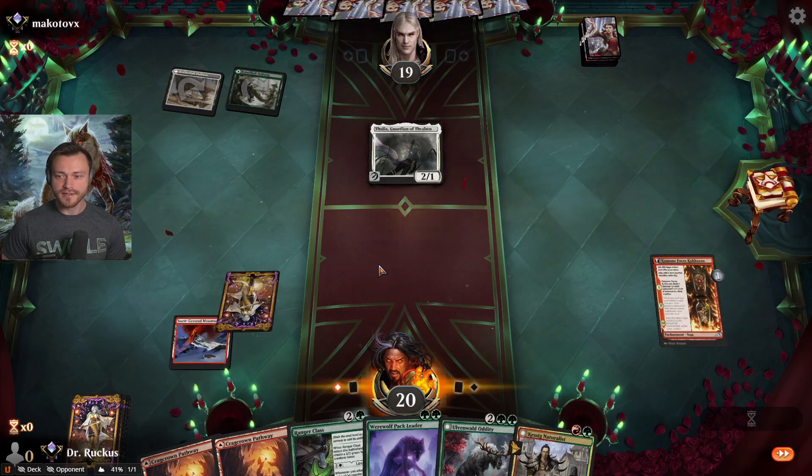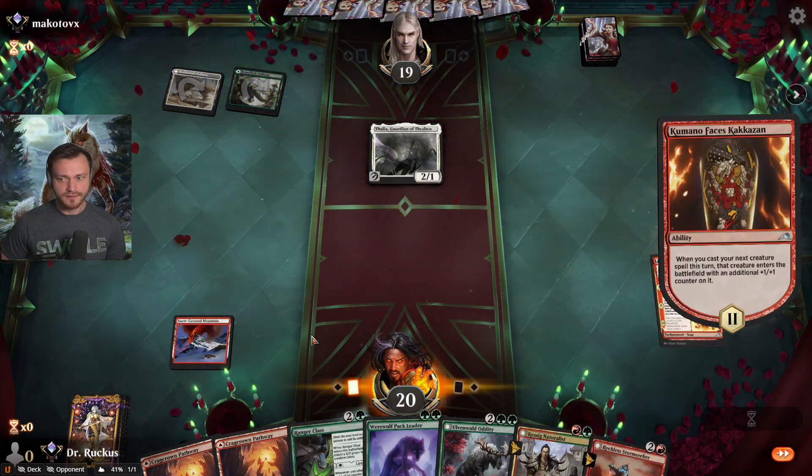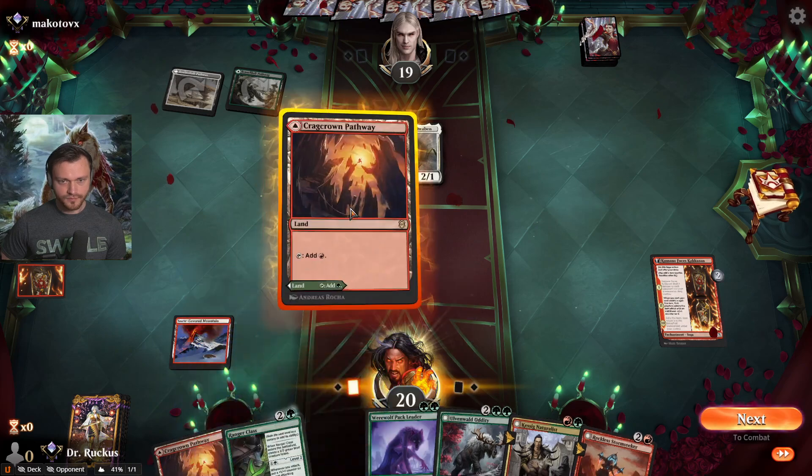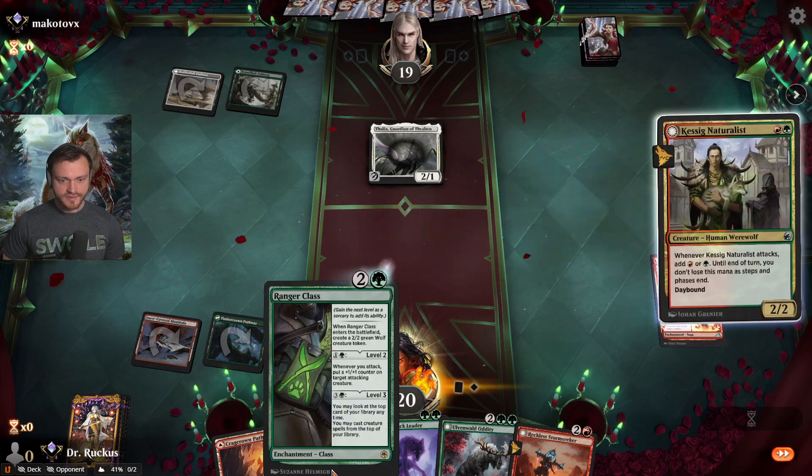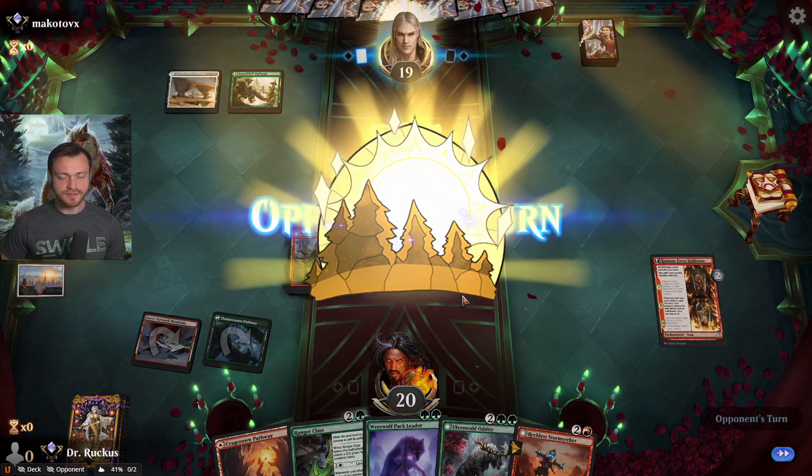Thalia — okay, that's interesting. Definitely playing on green. Guess we're playing the Naturalist — priced out of Ranger Class, but it comes in as a 3/3 which is nice.